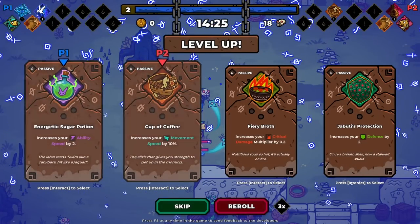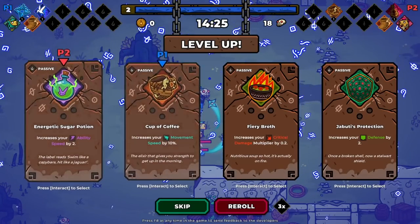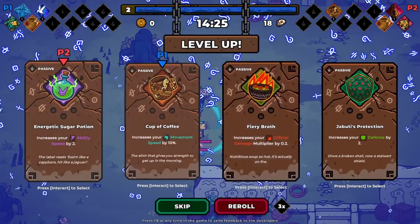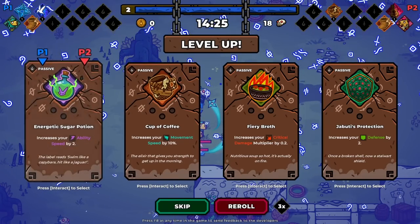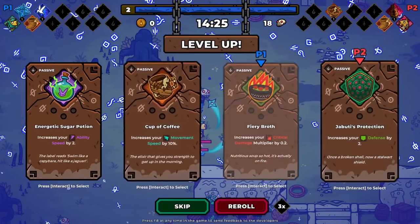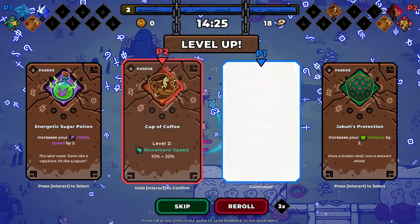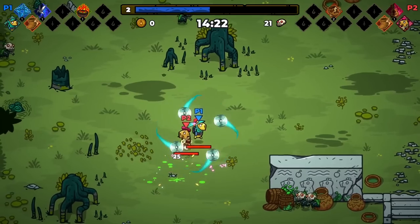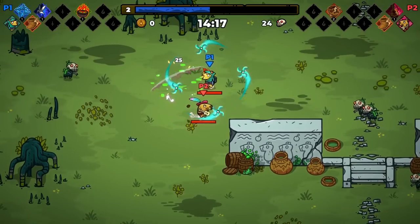Use your ability speed by two, critical damage multiplier by two, movement speed and defense again. Ability speed is different from cooldown — it's just how fast your attack goes. I might go for crit damage multiplier; I don't know what my crit percent is. I'll lean into more coffee — gotta go fast if I'm a rogue, gotta be doing damage.